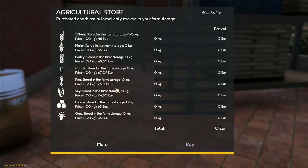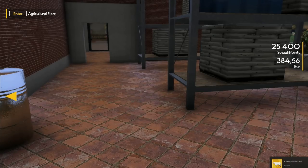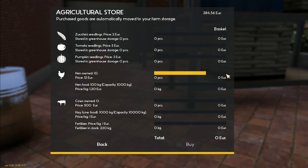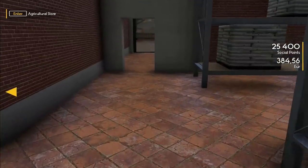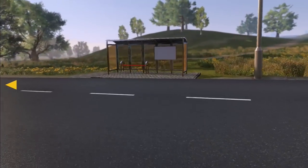We can get grass stored in farm storage - we've got more chickens! Chicken hen food, 100 kilos, price per kilo is 120. We've got 504 euros, we can buy some chickens. Ten chickens - I'm going to buy 10 pieces of chicken, I'm actually hoping that turns out to be 10 whole chickens. Achievement unlocked: Breeder! Ten is the maximum I can get. I now have 384 euros and I've got 100 kilos of chicken food.